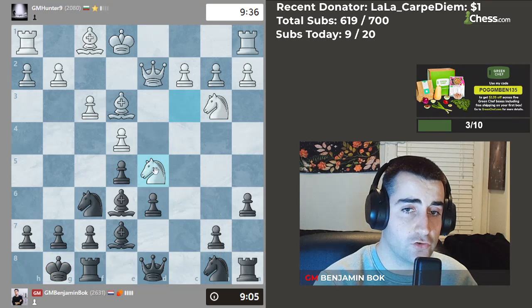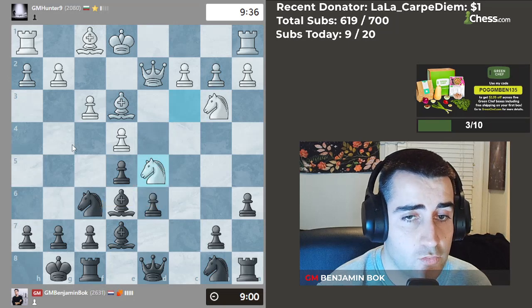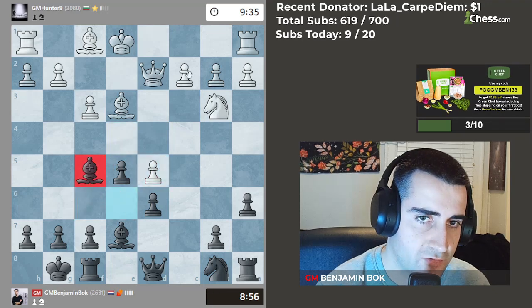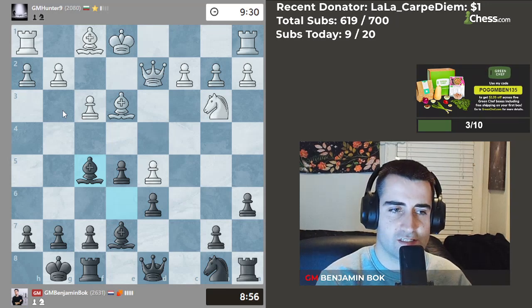The knight on c6 doesn't have anywhere to go. He goes knight d5. I could take with the bishop, I could also take with the knight — I think I'm going to take with the knight and keep my bishop on the board. Let's go bishop f5. The Sveshnikov is an opening I've never played, to be honest, at least not in a classical game.